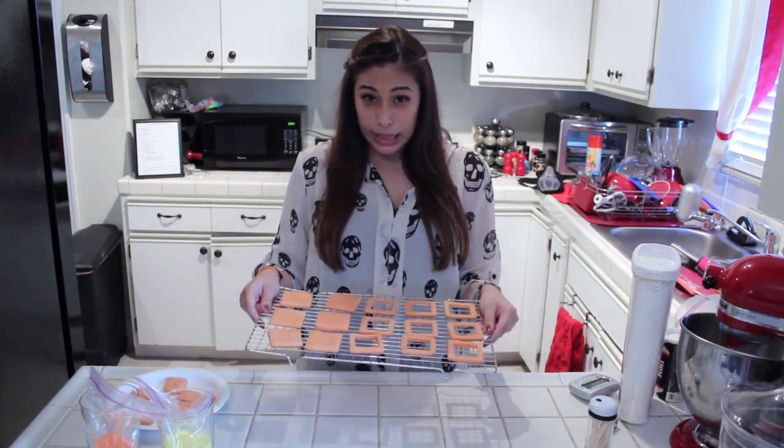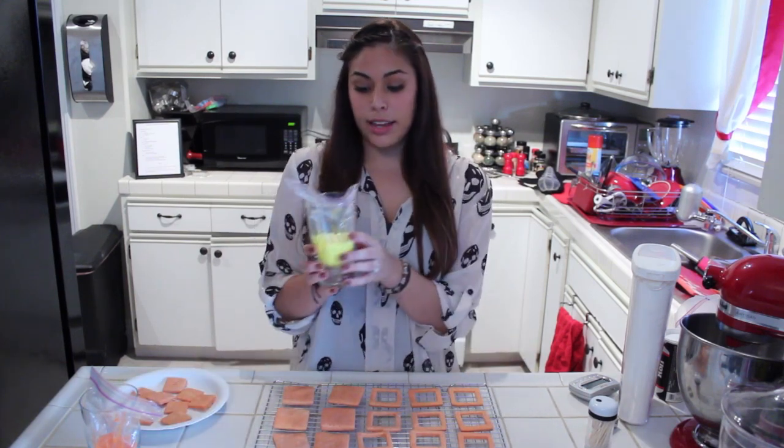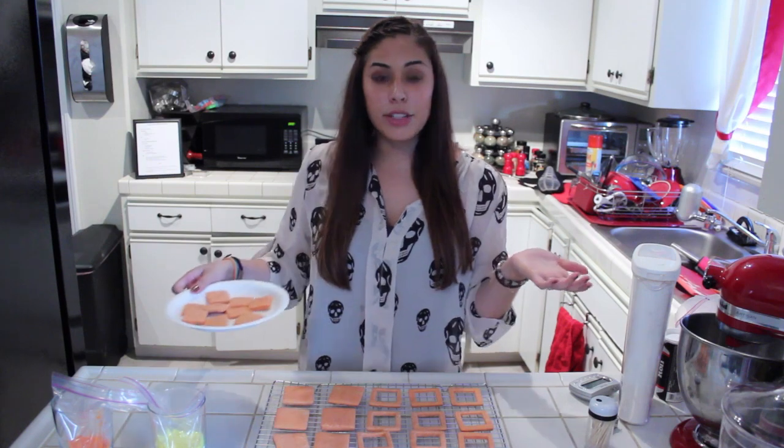Now that you've cut out all the centers of your cookies and they're nice and cool, they should look something like this. I have my royal icing — yellow in a baggie and dark orange in a baggie. Also, these center portions that you cut out, don't throw them away. We can use them for something else — they're still cookies so you can still eat them.